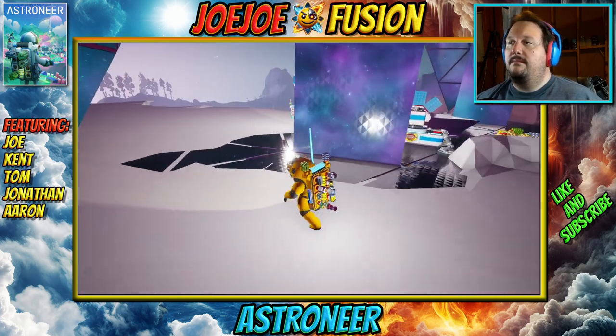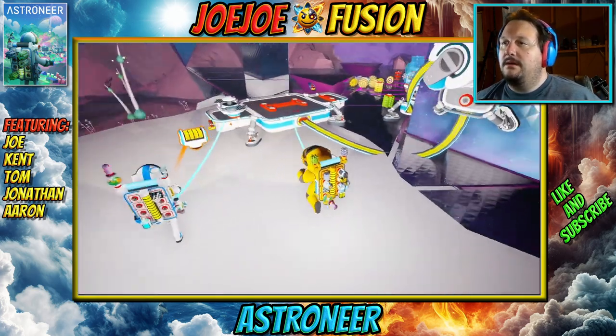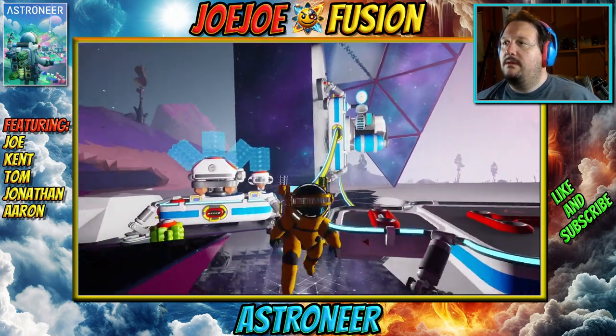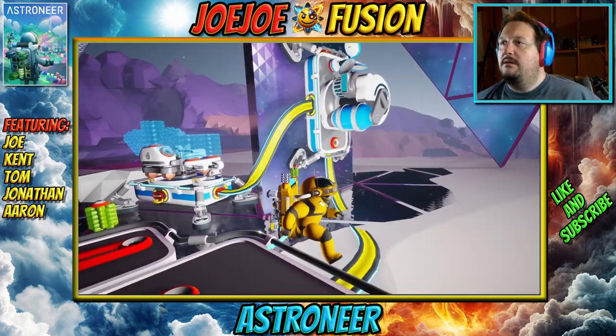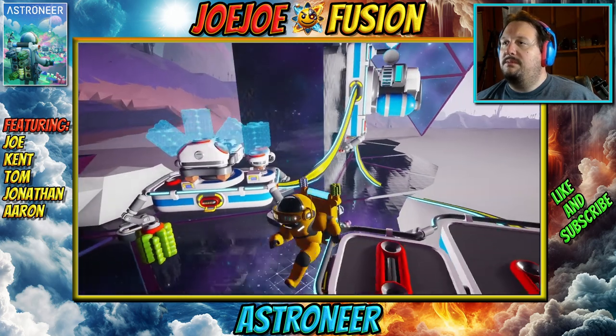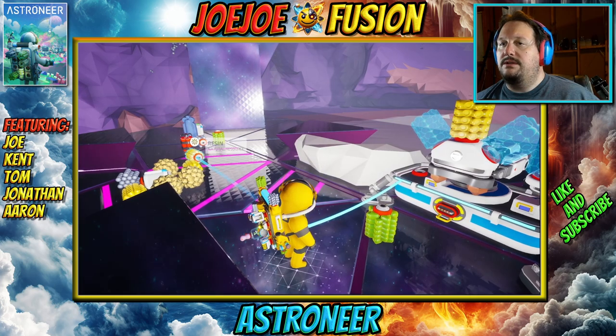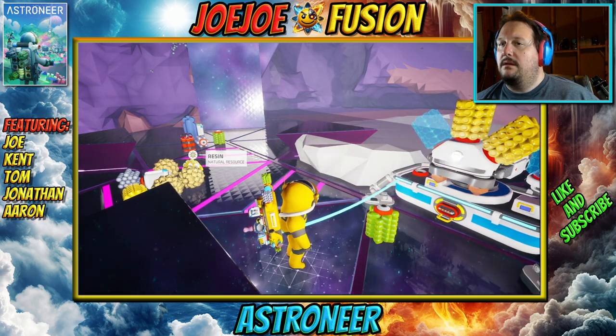I have a battery. Alright, I'm gonna print — here it is, I found some. I'm gonna print a large platform. It wasn't much. And we'll put power stuff on it. Gonna see if I can find more.